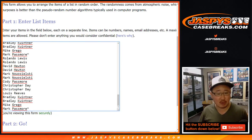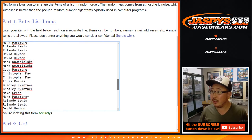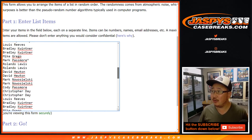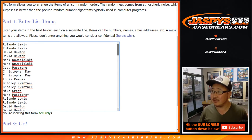So you should see Mark Passmore's last spot mojo star — one, two, three, four, five, six, and seven times right there. Excellent.